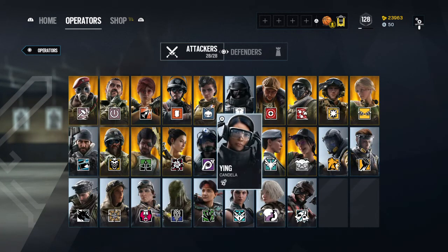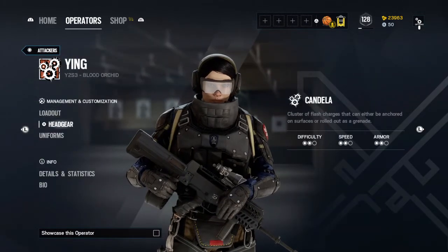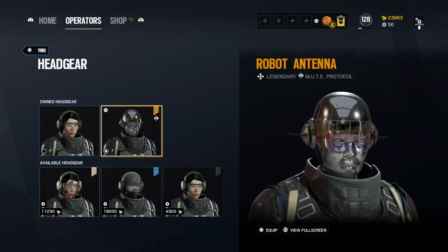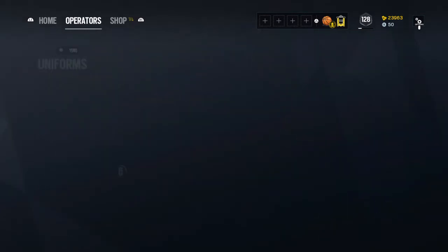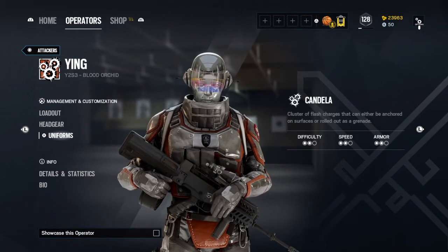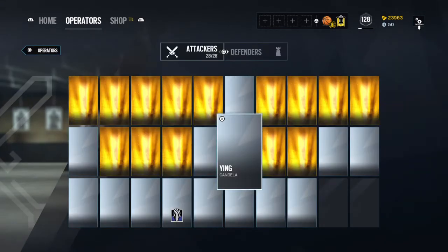The other ones were Ying and Lion — the futuristic robots. You got Ying's headgear — I think 'I, Robot' is what the movie's called with Will Smith, and that's what she looks like to me — along with her Chrome Person body uniform.